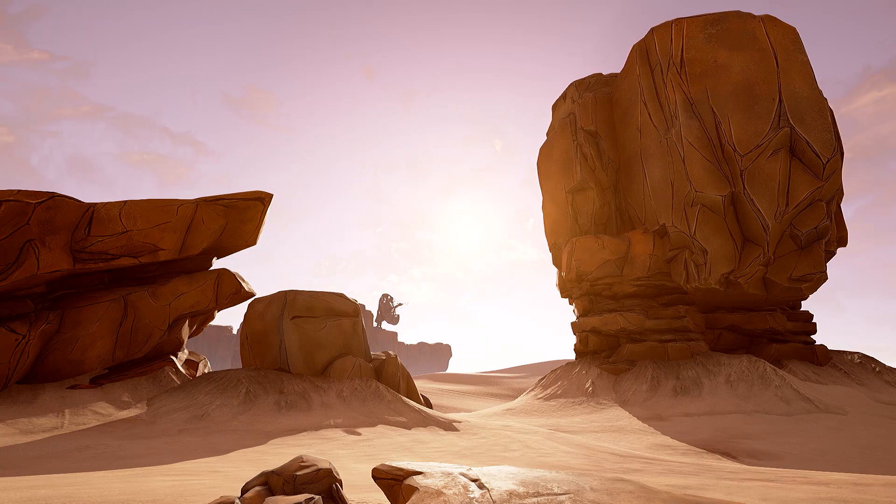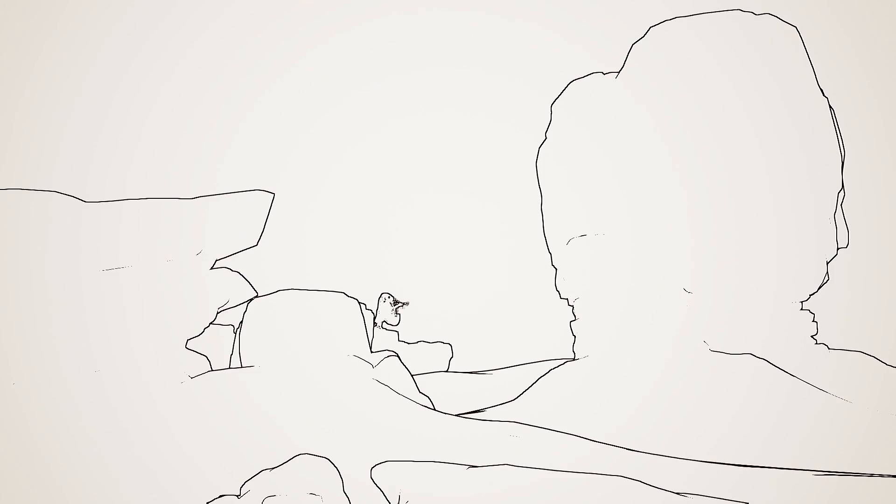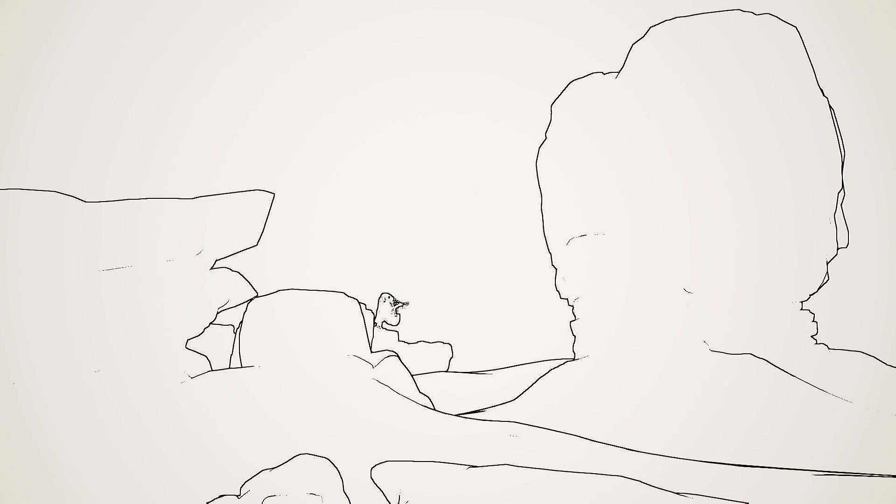The technique that most of you probably attribute to Borderlands the most is the edge outlining. It's not cell shading, but we do outline the edges. In black and white view, you can see this approach for Borderlands 2, Borderlands 1, and Borderlands the Pre-Sequel. This is a standard Sobel-Feldman edge detection operator — a solid, uniform line weight around the outlines of objects that we detect in the rendering. Now we want to evolve this look for the future.